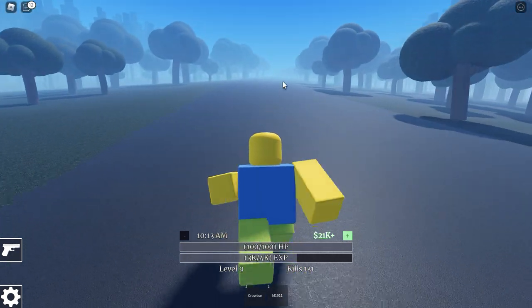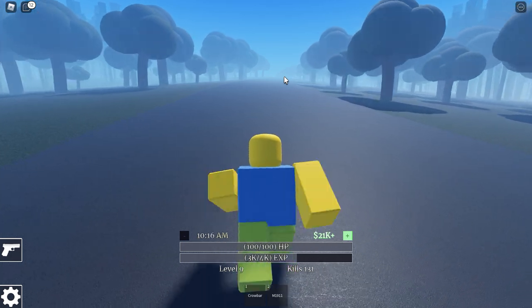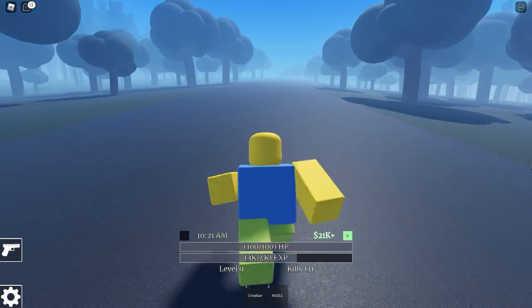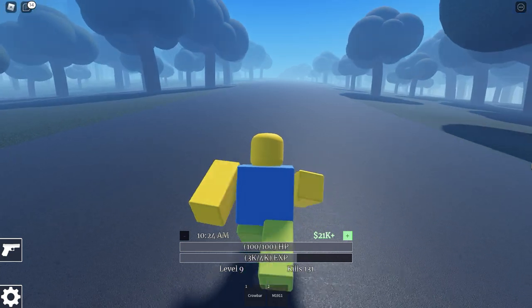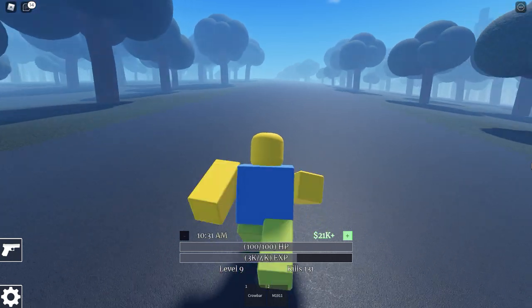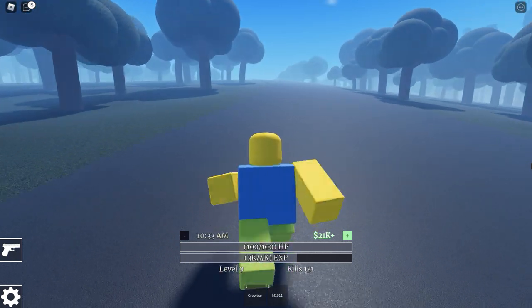You could also spawn at the garage and go to the town with the police station and maybe find a car there, but that's a little RNG-related. So this is the most surefire way to get to the shovel — just walking and sprinting up this hill.